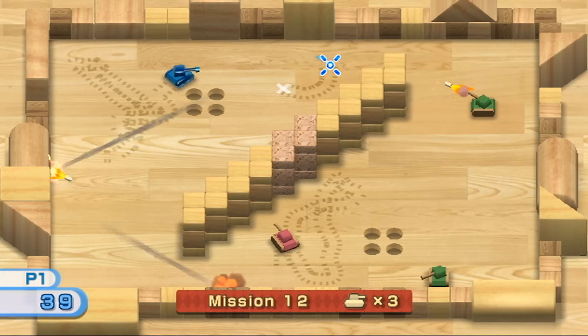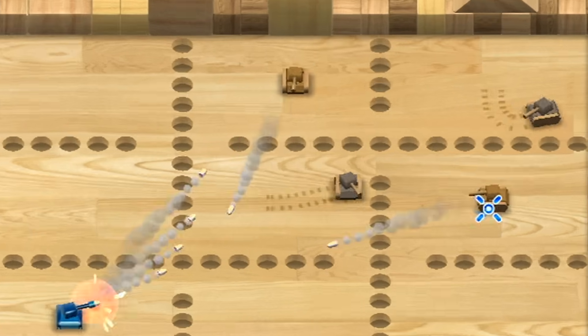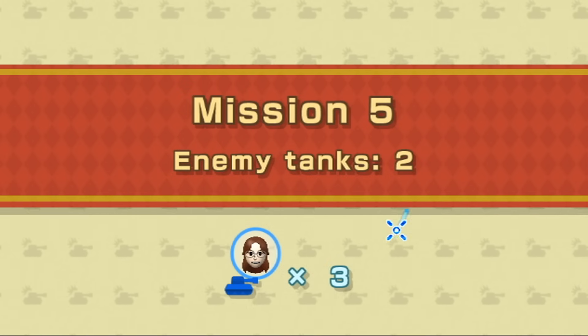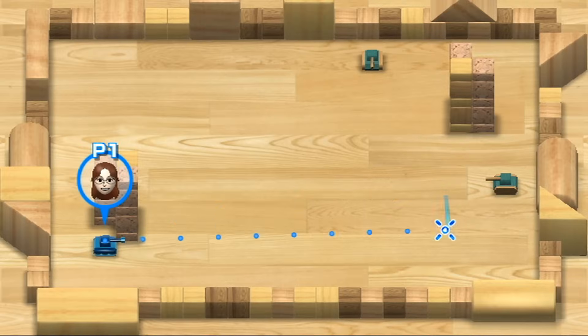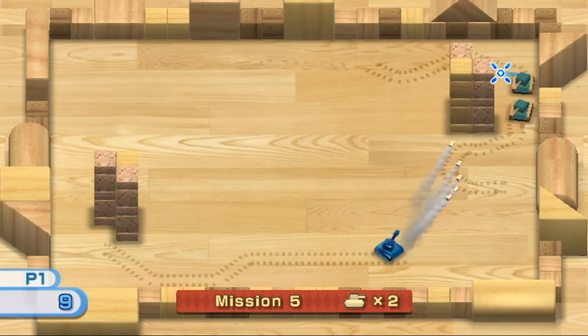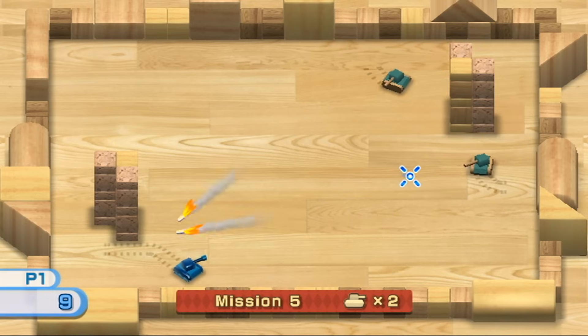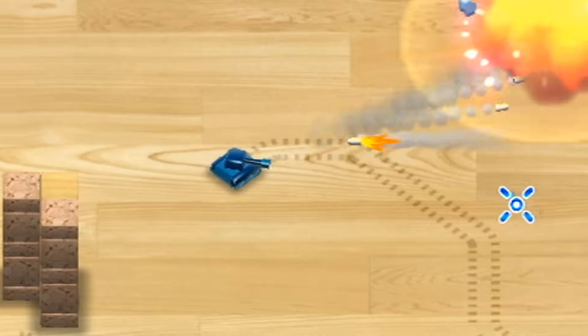If you're like me, a Wii Tanks pro, you know exactly what you are doing. Mission 5 is where the game introduces your first challenging enemy encounter — the teal tanks. The teal tanks can only shoot one shot, but unlike the tanks before it, that one shot goes sonic fast. Just look at these bullets, they are flying all across the screen.